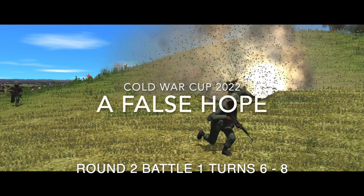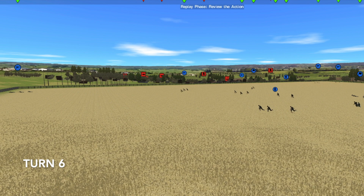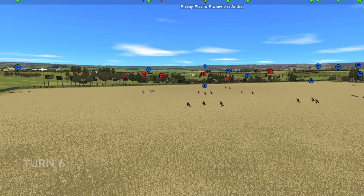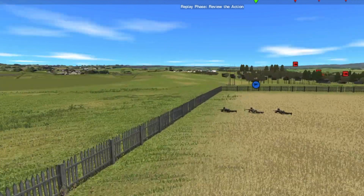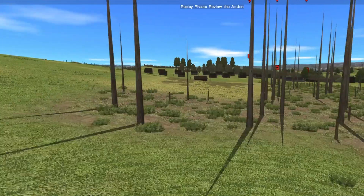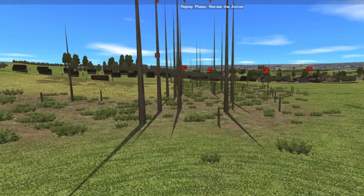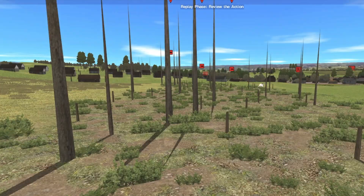Welcome back to Combat Mission Cold War: A False Hope. On turn six, on the left, my green troops continue to advance through the wheat field. At worst, CC is getting limited spotting information. The plan at this point is to sprint from the field into the depression, and then advance through the trees with mortars clearing the way.